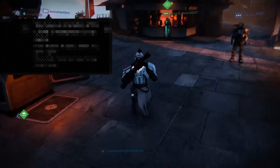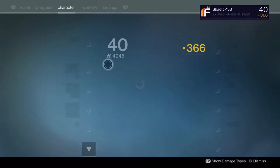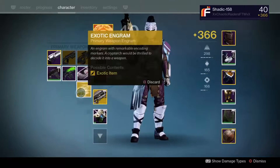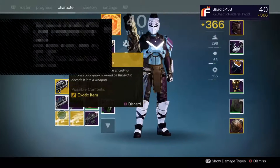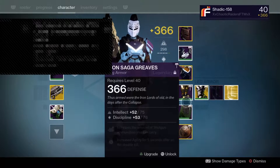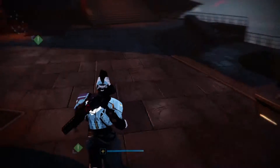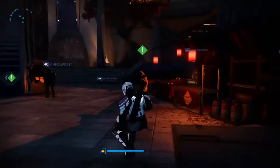I am in the Tower because I got a few engrams. As you guys can see from the title, I have six exotic engrams: one primary exotic, two heavy exotics, two arm exotic engrams, and one boot exotic. I'm going to be opening all of these up today and see what we get.